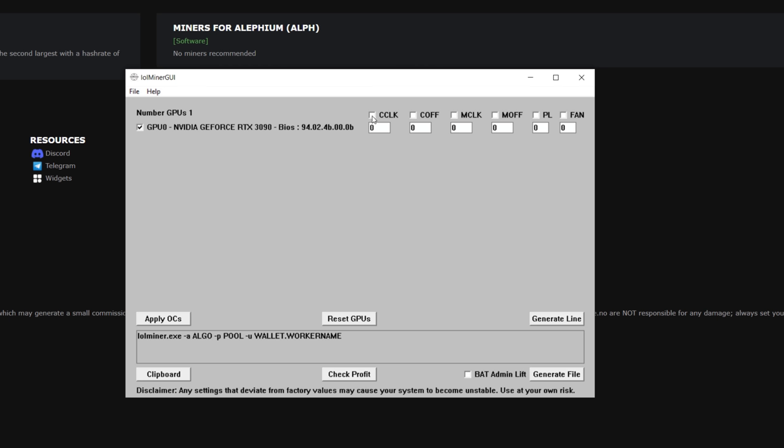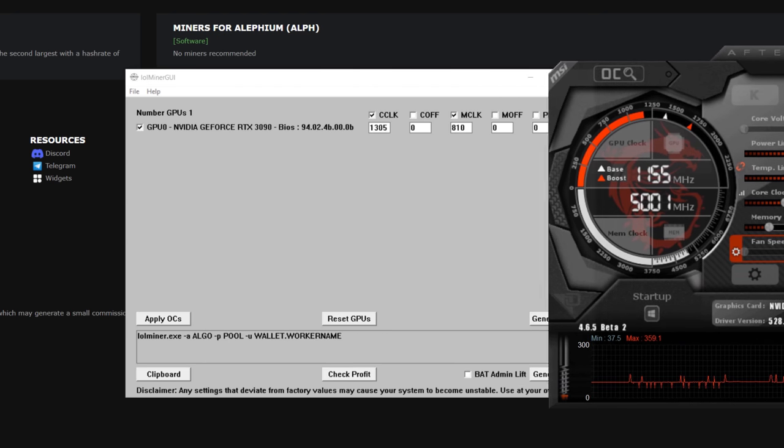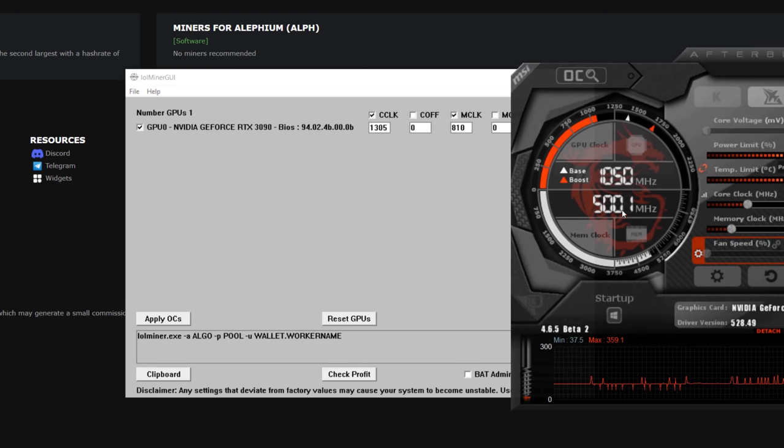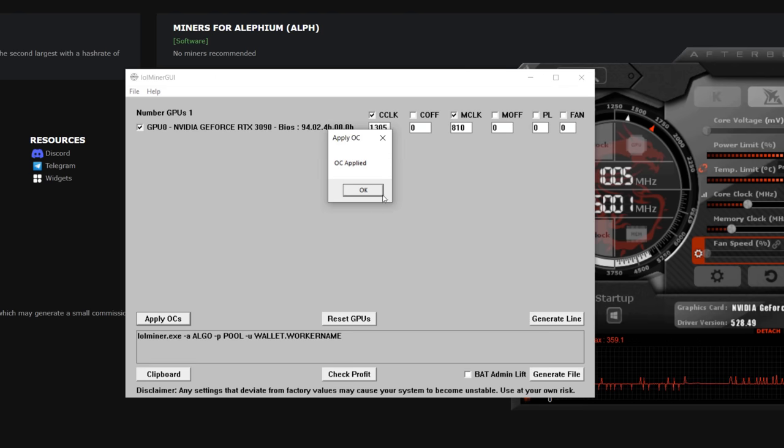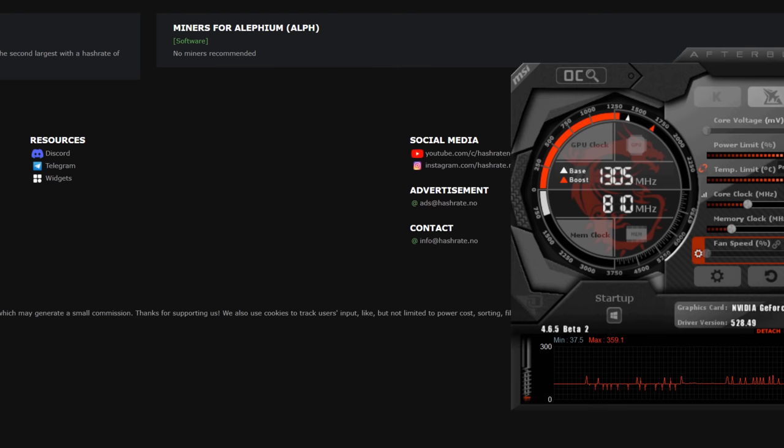I like using the lolMiner GUI for overclocking on Windows. I'll click core clock and set 810 on memory — make sure you run the lolMiner GUI as administrator or the OC won't apply. Then set 1305 for core clock. I'll bring up MSI Afterburner to verify: applying the OC, and now we can see 1305 on core and 810 on memory. Overclocks are good to go.